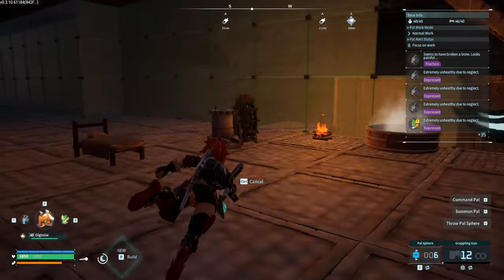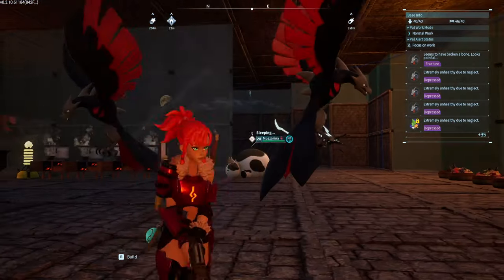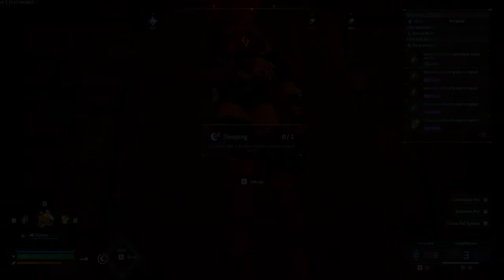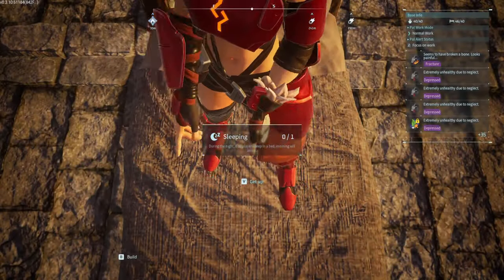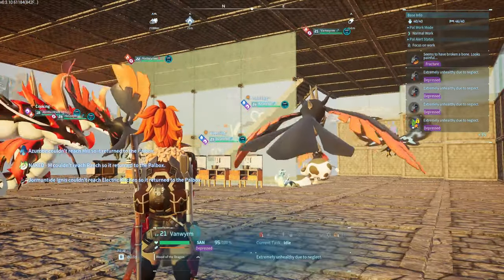The second method is AFK XP farming. Right now we're not getting anything because these guys need to be awake. What you can do is tweak the settings to have a maximum very slow day drain rate while nighttime goes by very fast, so these guys are technically working 24/7.